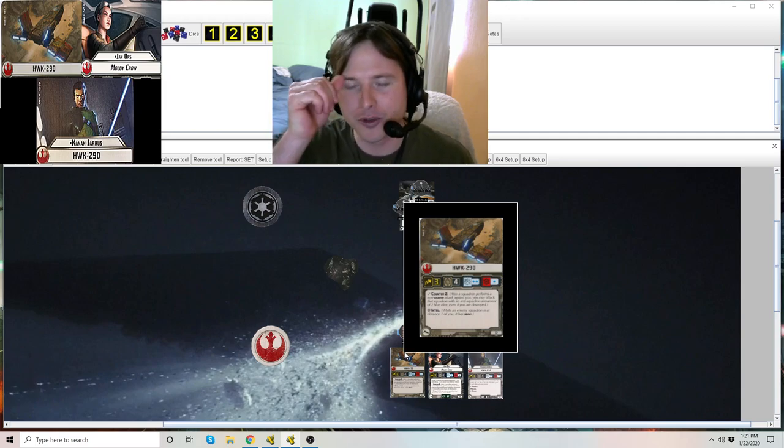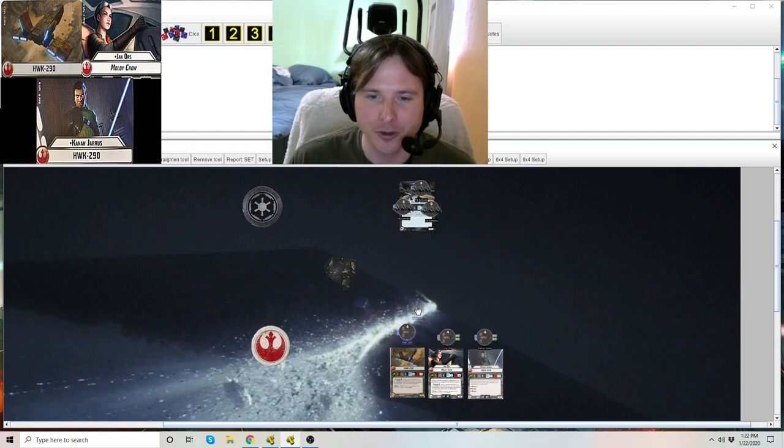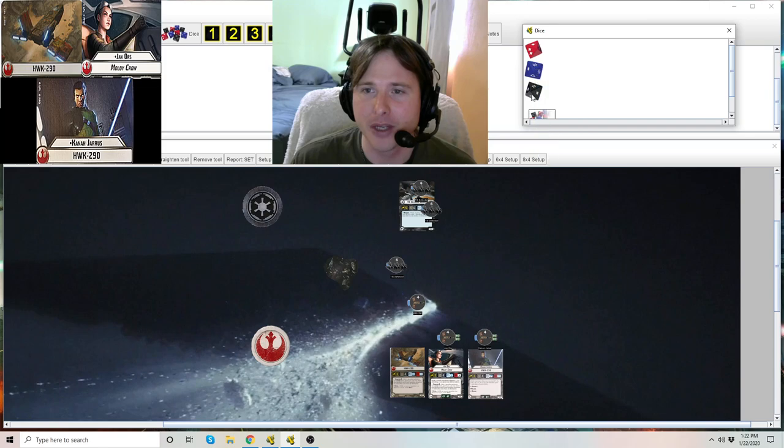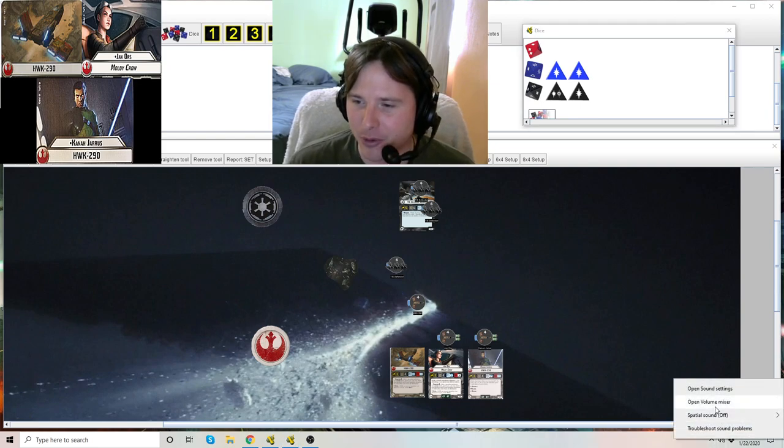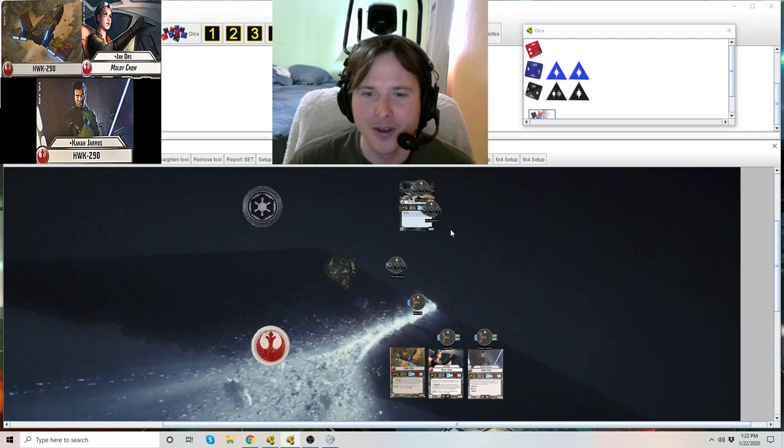Let's go through these keywords. Counter 2 is: whenever that squadron is attacked, it gets to counter back with 2 blue dice. So a TIE Defender flies up, shoots the Hawk, rolls some damage, and one-shots the Hawk. Even though the Hawk is dead, it still counters back with 2 blue dice — and hey, it got one damage back on the TIE Defender. That's how counter works.